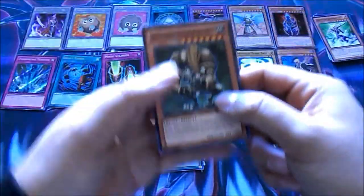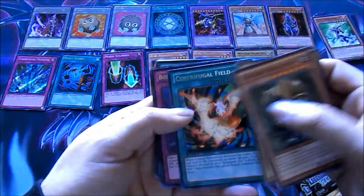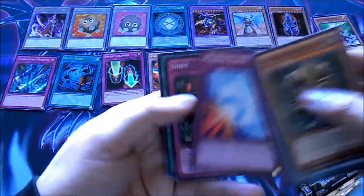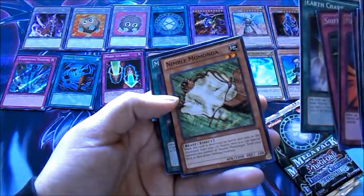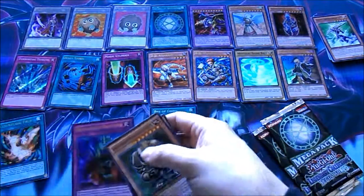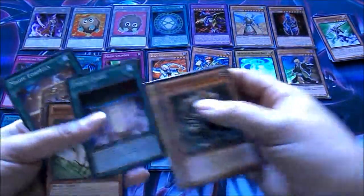Let's go again. Come on MST! Green Baboon Defender of the Forest, Gamma the Magnet Warrior, Centrifugal Field — Rare. Bottomless Trap Hole — Ultra Rare. Mirror Force — Secret Rare! Dude, this is awesome! Shift — Super Rare, Earth Chant, Nimble Momonga, and Magic Formula. Ultra Rare Bottomless Trap Hole, Secret Rare Mirror Force, and Super Rare Shift.